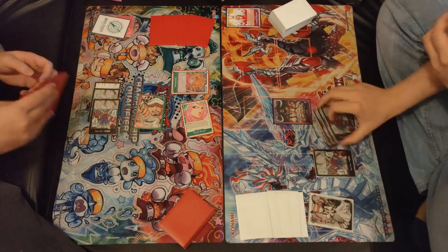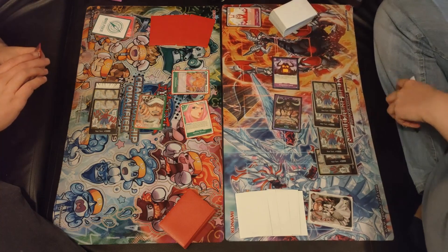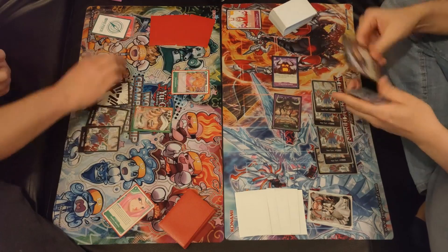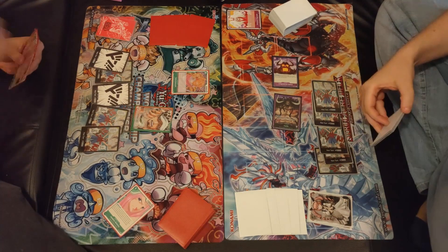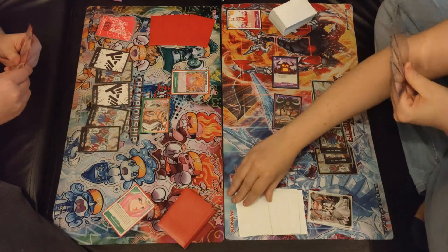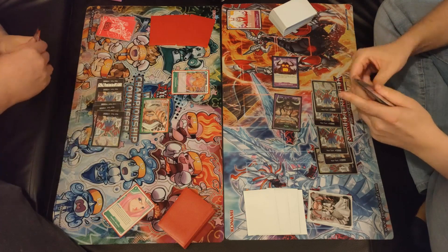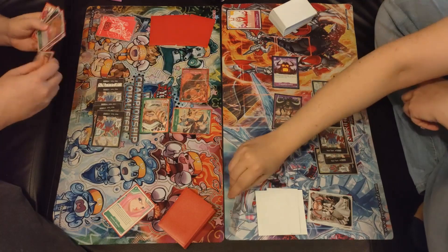He draws for turn, gets two more don, and plays an Onigashima — one of the best cards in the entire deck, allowing him to start ramping. He attacks the Bonnie. We untap our don, get two more don, and draw for turn. We swing with the Lore, he takes it, and we tap five don to play our Lore, returning the Nikomamushi and playing a Zoro with another swing.